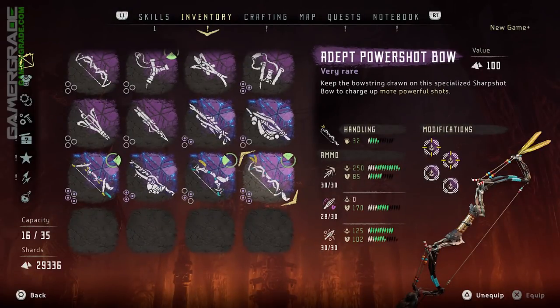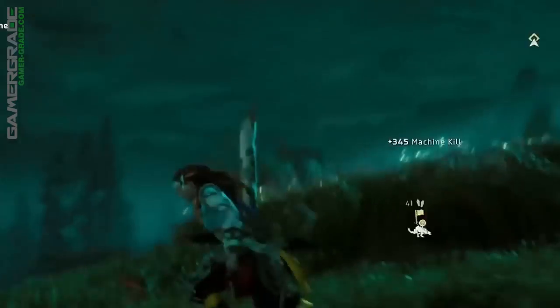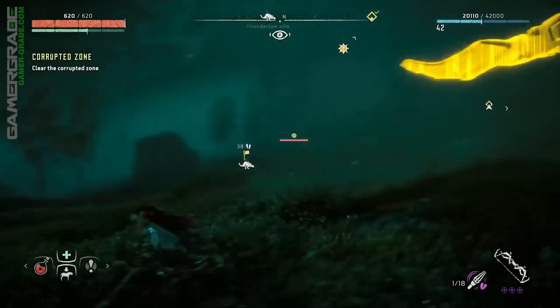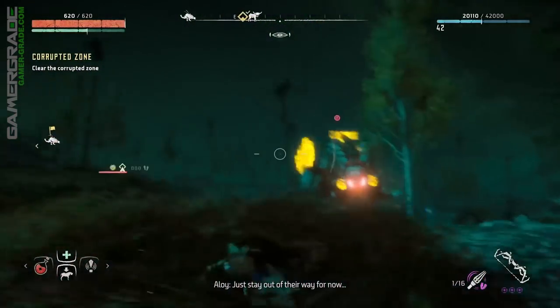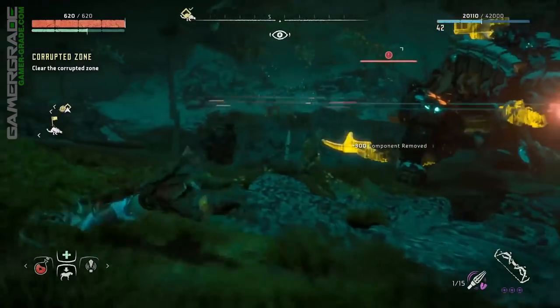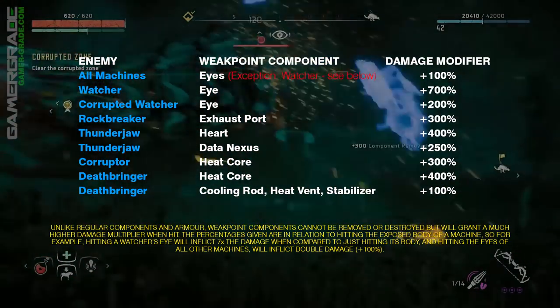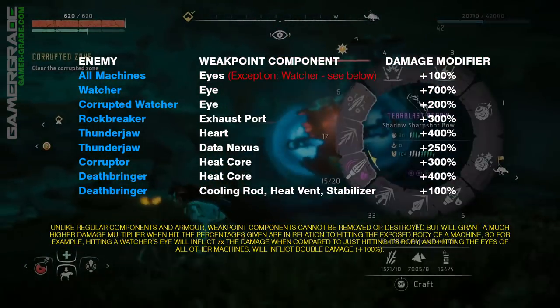Besides the 4 elemental status effects detailed shortly, there are another 2 forms of damage to be aware of: basic damage and tear. The basic damage output of a weapon is indicated by the downward striking arrowhead icon — the amount of basic damage the weapon will inflict with no secondary effects. Hitting any component on a machine, revealed in a yellow highlight after using your focus ability, will always deal a minimum 50% additional damage, so it's always worthwhile aiming for components to maximise damage output. Certain enemies also possess components that act as weak points, which are even more vulnerable to basic damage than regular components.